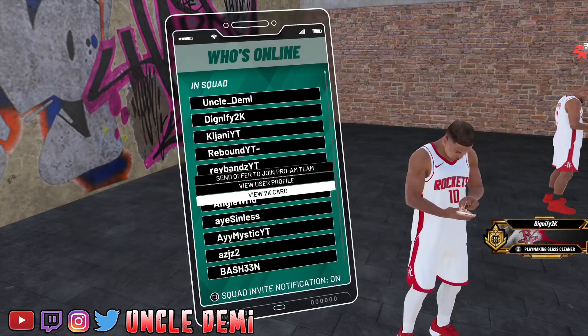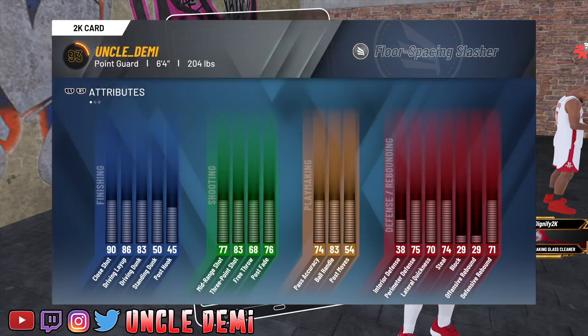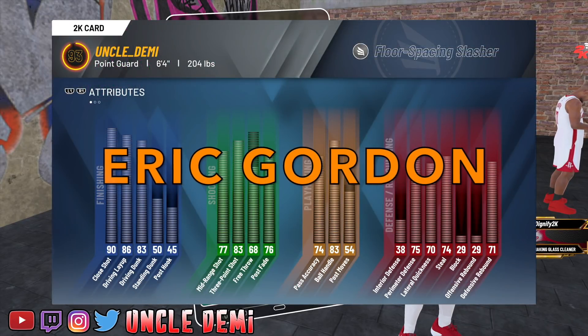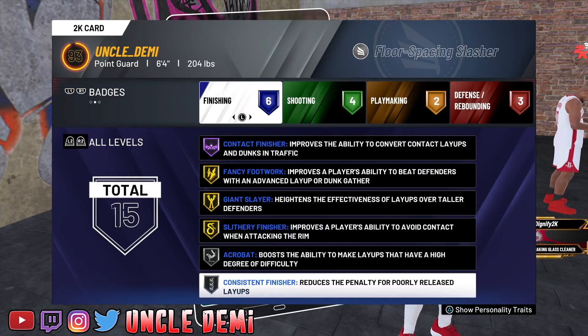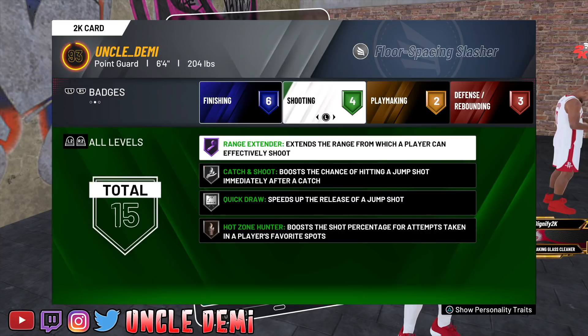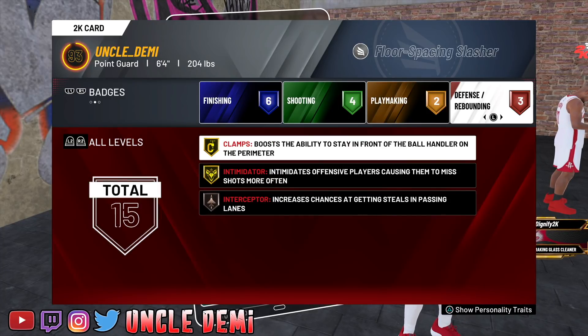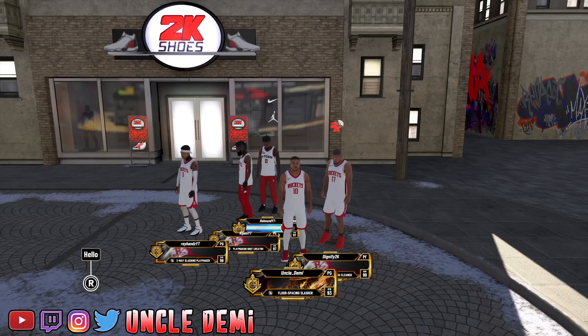My man Ray Bans is going to be playing as a two-way slashing playmaker - Russell Westbrook. This is the perfect rendition of Russell Westbrook. He's a little bit taller than Westbrook for this build, but it's okay - it's the build that really matters. The badges look great and the defensive badges are off the charts, which fits since Westbrook is a gritty defensive player. And then last but not least, I'm going to be playing as Eric Gordon on my floor-spacing slasher. Eric Gordon, a.k.a. Air Gordon, is a really good dunker, a high-flying slasher who can stretch the floor and shoot threes. This is our five.